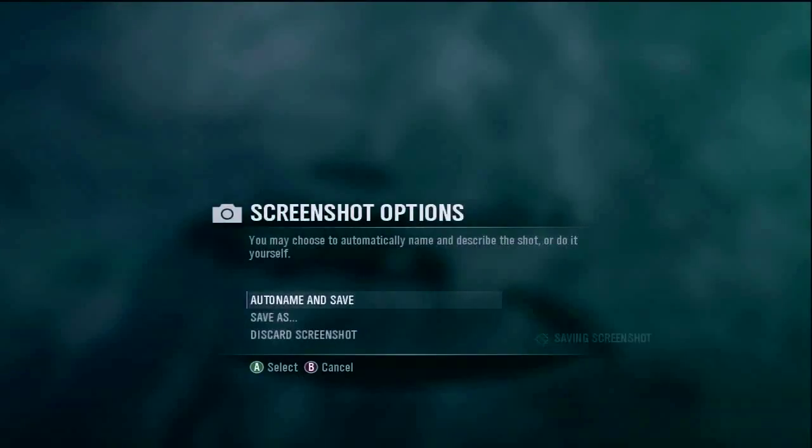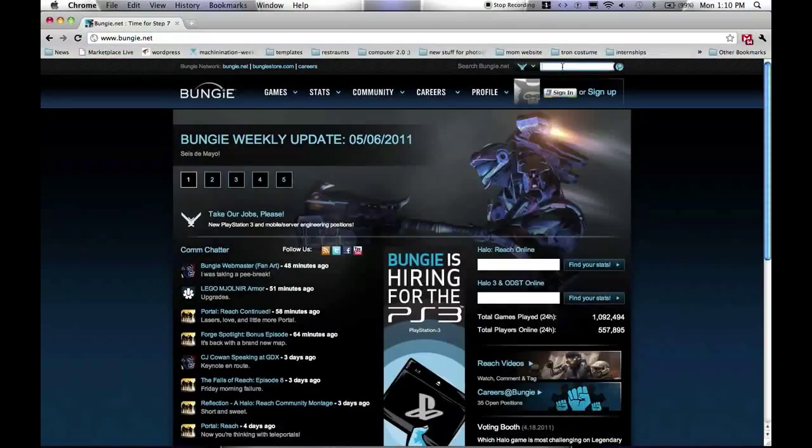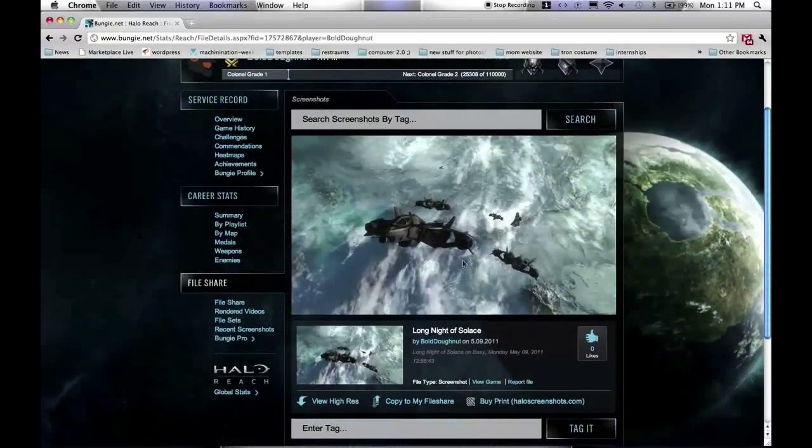Your screenshot does not have to be anything special. In fact, we're looking for something particularly regular — a normal shot in Halo Reach. So after you're done taking this regular shot, head on over to Bungie.net and download your screenshot to your computer.